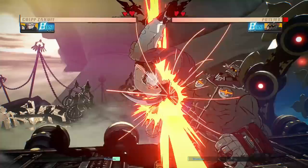Chip is a ninja with the fastest speed in the entire cast. You can easily open up your opponent's defense with a speed and variety of moves.